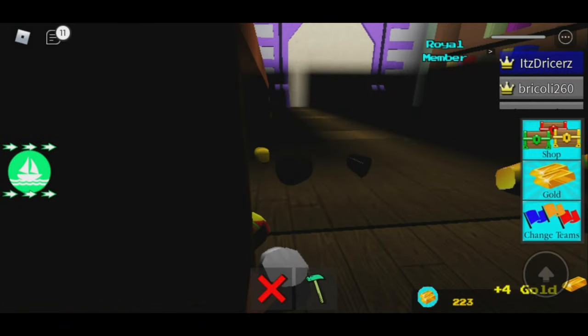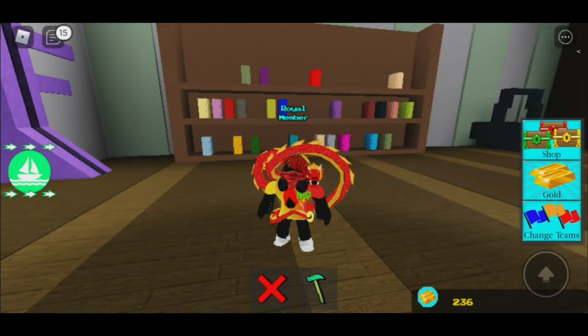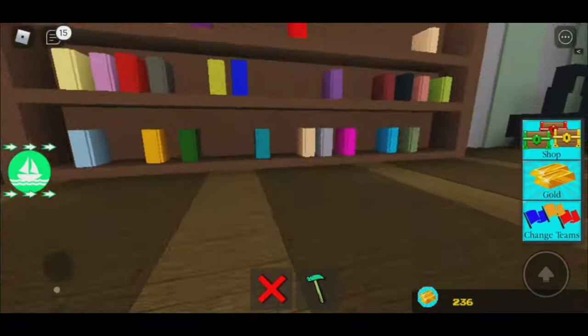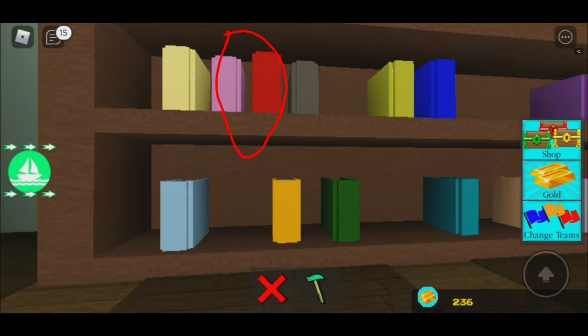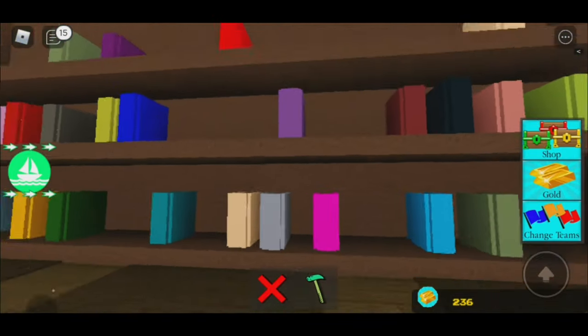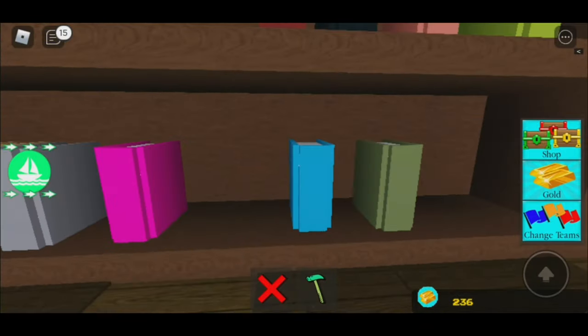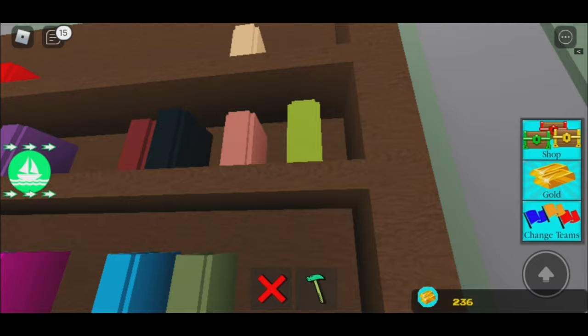Now that I know the code, I'm just gonna point it out for you. The code is: yellow, red, pink, blue, and then green — that upper one.